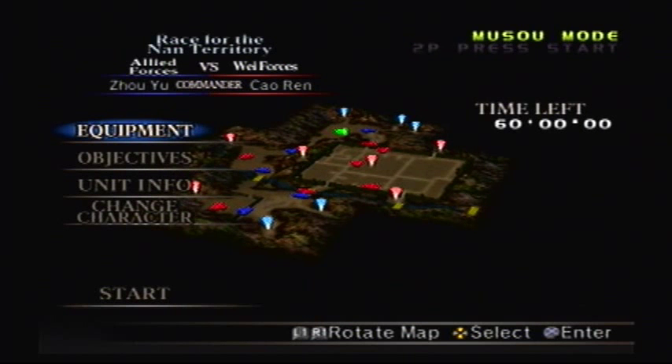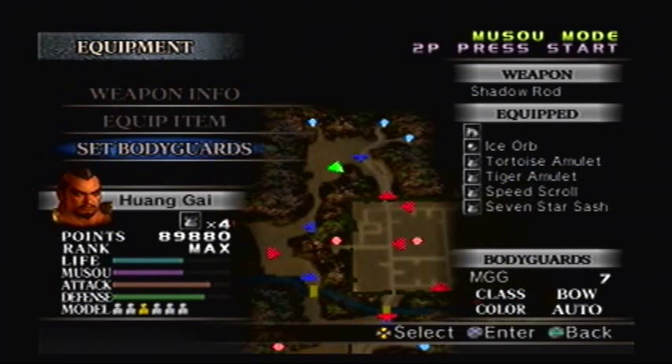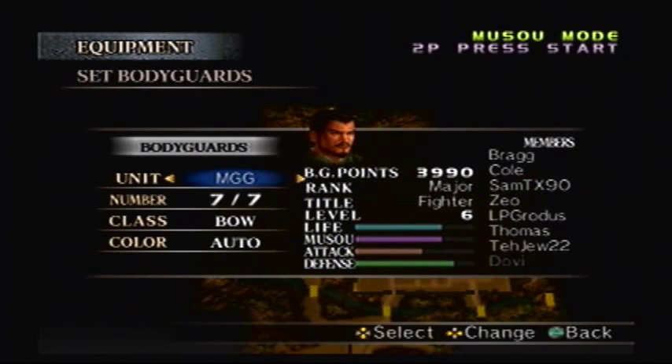So yes, we'll be battling Wei again. However, the Shu forces will try to usurp those territories before we do. That being said, I'll just go to my bodyguards — they're at level 7 right now, which is pretty good, so they're doing a little bit better.